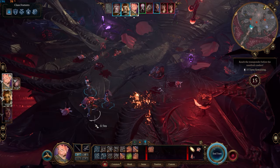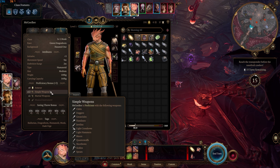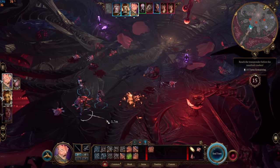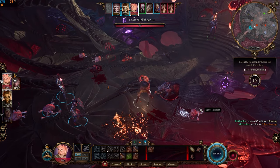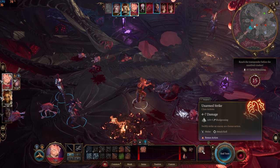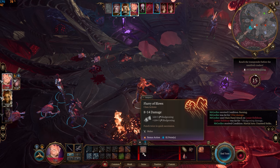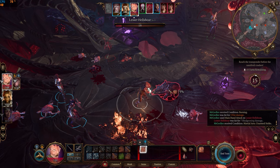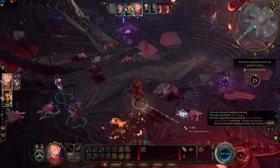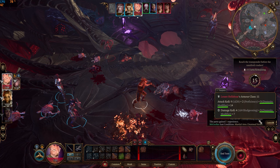The next class features are only applicable if you're using monk weapons or unarmed attacks. Monks are proficient with simple weapons, and the weapons on this list are considered monk weapons. After performing an attack, the monk can follow through with either Flurry of Blows or an unarmed strike. Flurry of Blows requires Ki points, but unarmed attack doesn't — so it's best utilized when your Ki is depleted. We can see the monk's Dexterity modifier being applied to the attack and damage rolls, as per the Dexterous Attacks class feature.